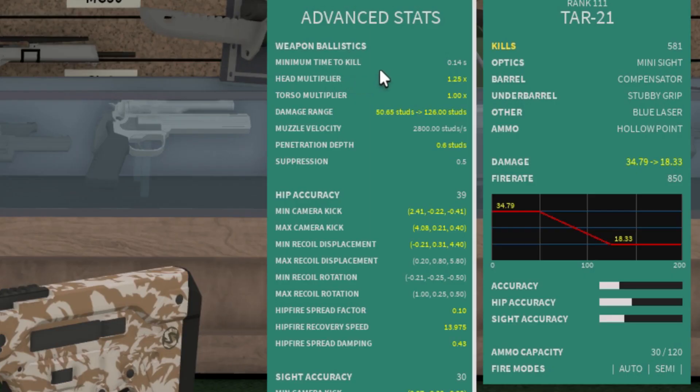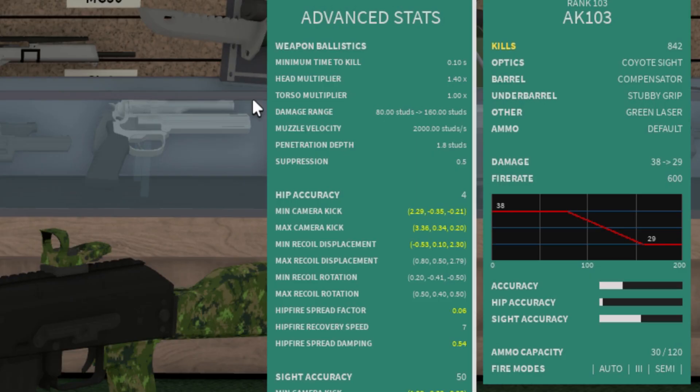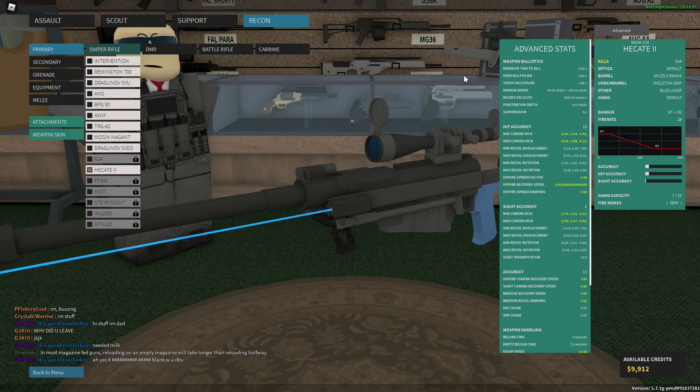First is the minimum time to kill — that's how long it takes to kill, usually with headshots because that's faster. For example, my AK-103 takes 0.1 seconds to kill because it requires two headshots and that's the fastest possible way it can kill. If you're using a weapon that can one-shot, then the minimum time to kill is going to be zero seconds.